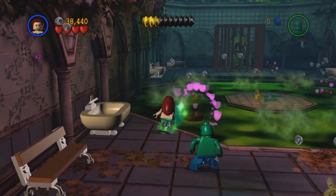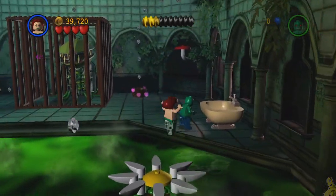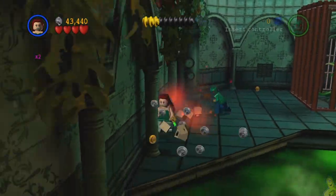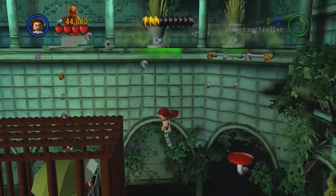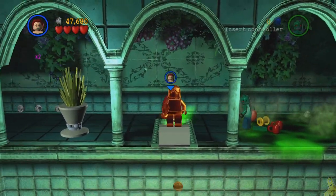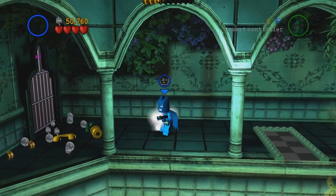Grab those blues, flip both switches, and head into the door. Poison Ivy has this nice feature where she can blow some kisses at these hearts and it creates a nice bounce pad for us. This is amazingly fast — I'm having a hard time keeping up with the talking. I'm looking at the speed setting right now, it says 1.15 but it's moving like it's 1.50. Hopefully we'll get this resolved for future videos, I greatly apologize.